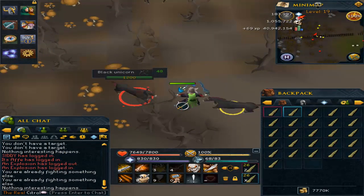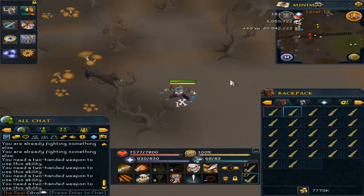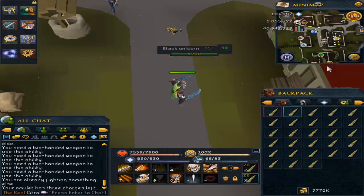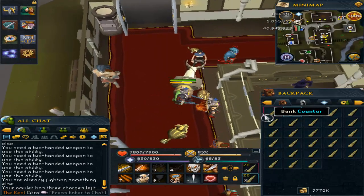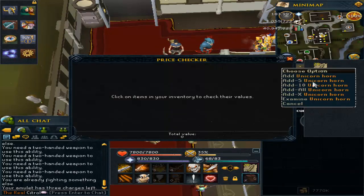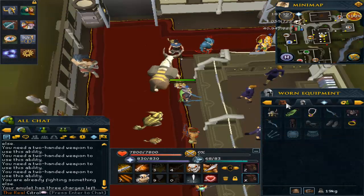That's the last black unicorn. I would recommend turning multi-combat on so you can attack multiple unicorns at once. That took me exactly five minutes and 30 seconds — we'll round up to six minutes accounting for running back and banking. That's 10 inventories per hour going full force. At 79k per inventory times 10, this is a 750k+ per hour money-making method easily. I do recommend using charged glories. Now let's go to the second spot.